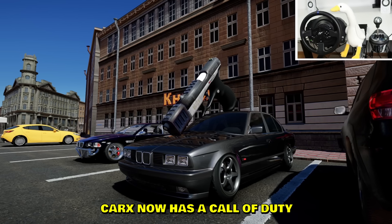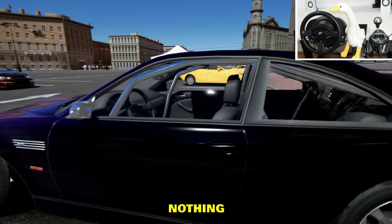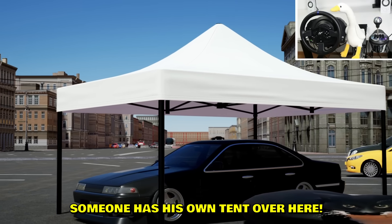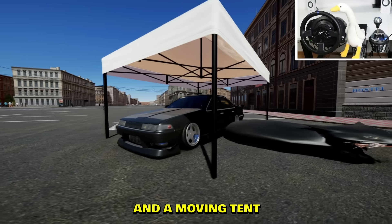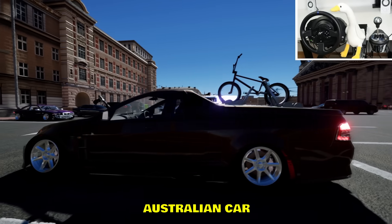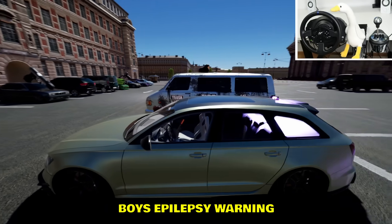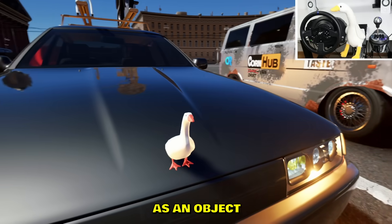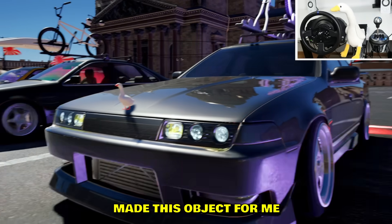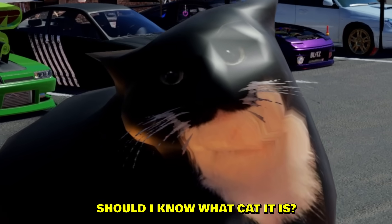We have a stereo - this man has two stereos! CarX now has a Call of Duty expansion. I'm going to stay away from this BMW driver - this man did not get the memo. Someone has their own tent over here - this tent is not part of the map, and it's a moving tent. There's also a very flat cat. We have the Australian car with a bike on top - that fits the car really well. There are puppies inside! And we also have a ghost as an object - someone made this object for me and it's now part of the object pack.